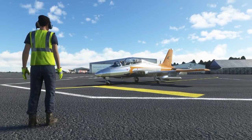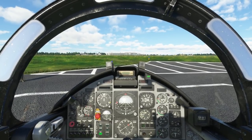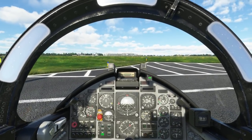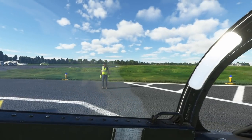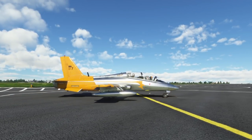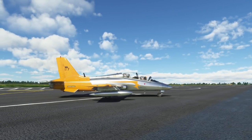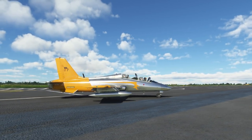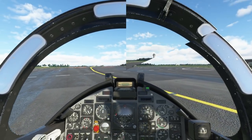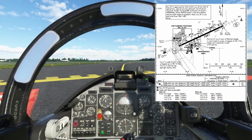Pretty simple — time to taxi. This weather preset is by SoFly — this is the UK Typical Summer. At the end of the video I'll go through some other really nice presets they've done. Here are the hold points for runway 27 on Foxtrot, that's the GA ramp.